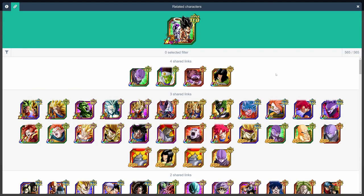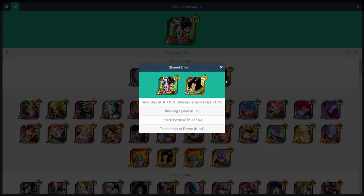Next up, LR Goku and Frieza. Their best linking partner is Physical Android 17 for a number of reasons. One, they give each other plus 5 ki and plus 25% attack through links. Two, Android 17 is optimal on LR Goku and Frieza's category. And three, Android 17 lowers the enemy's attack to activate LR Goku and Frieza's full passive. These two units were basically made for each other.